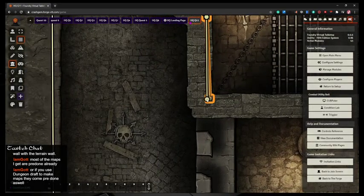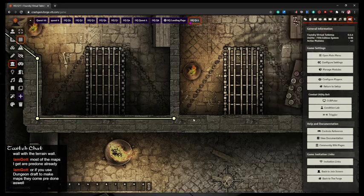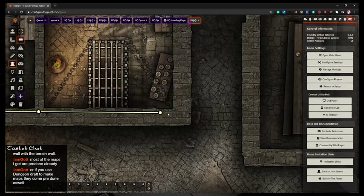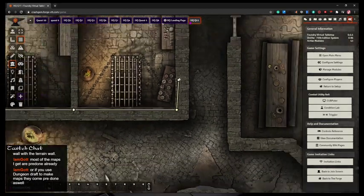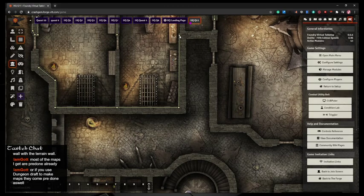There is actually a mod for Dungeon Draft that will auto-dynamically light your dungeon. You build it in Dungeon Draft, export it, and when it comes into Foundry the mod automatically adds dynamic lighting and walls for you. Some really great stuff happening right now.